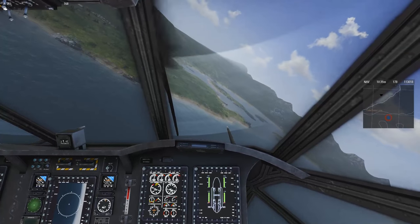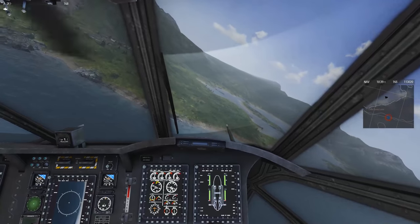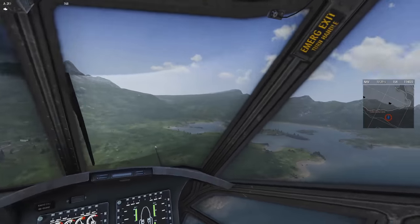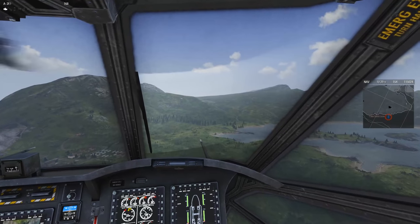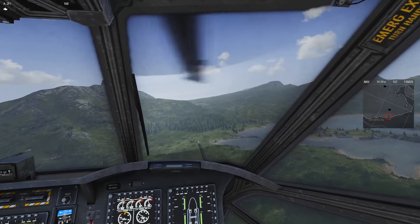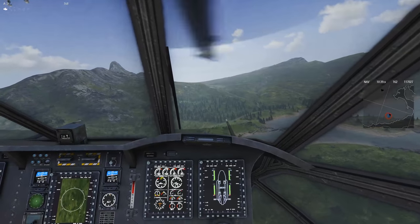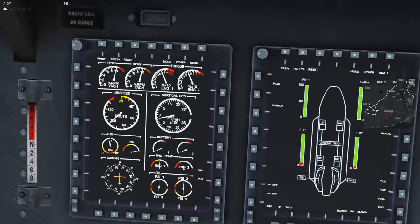Coming out of the turn, I'm watching my speed and vertical speed but I don't know my altitude, so I'm just eyeballing and looking outside, making my way back to Posada base. I'll wait until my speed is below 80 knots before dropping the landing gear.